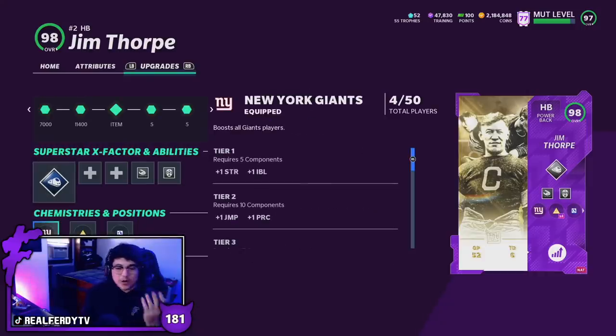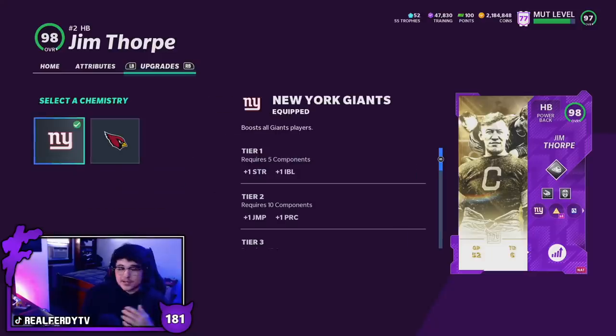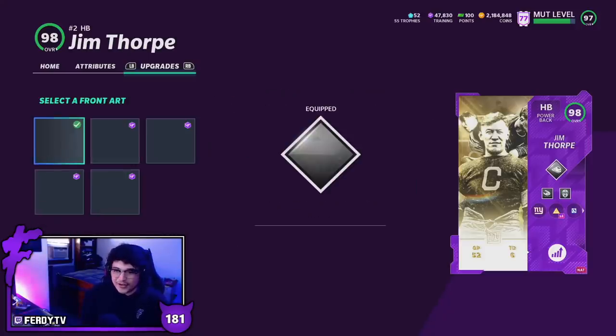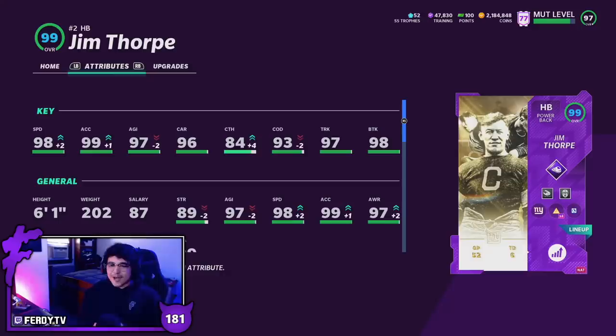For team chems, we knew Giants for sure and he also gets Cardinals — so Cardinals and Giants theme team got a major W today. When Saquon gets that inevitable upgrade, will he even be better than Jim Thorpe? I have high expectations for this card. He also has full play fake and full sprinter. I'm curious how they made his gear since they didn't have helmets back then — I'm wondering if that'll affect how he falls forward and plays.